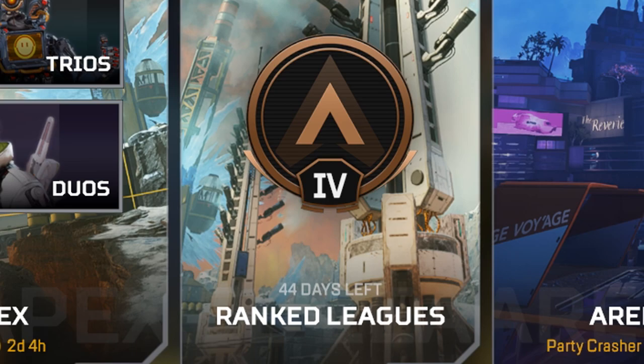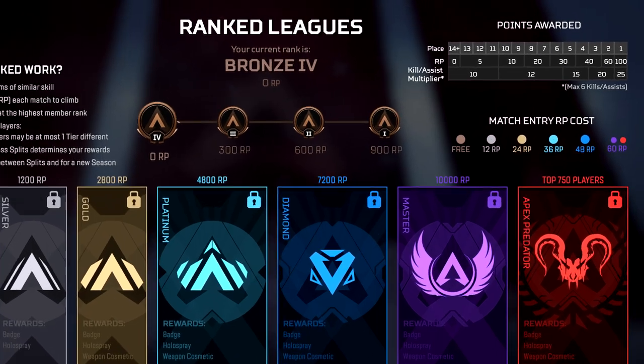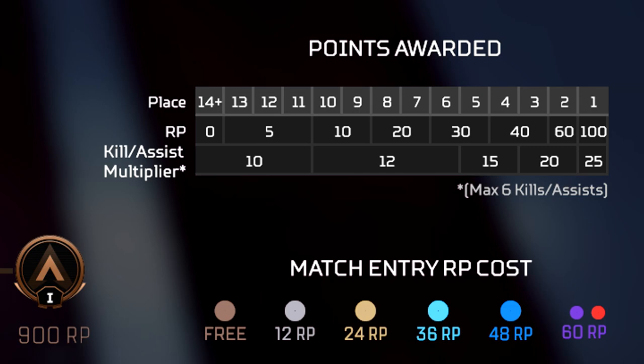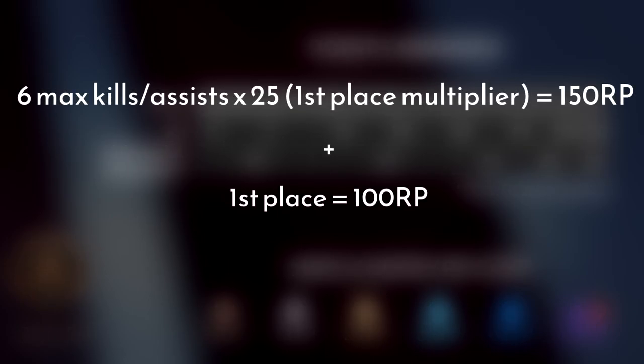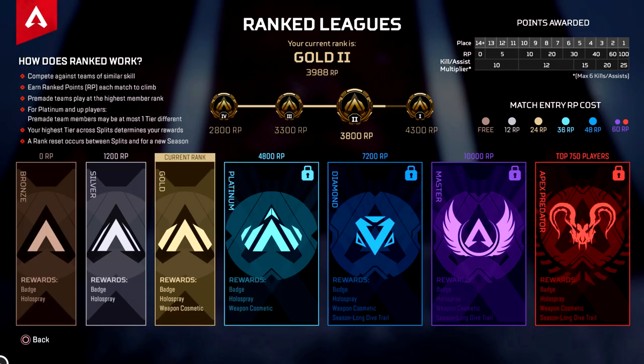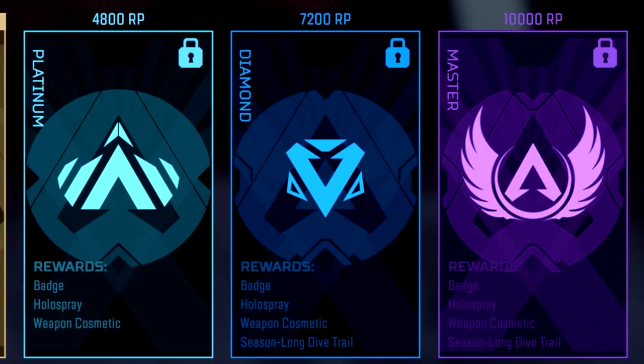Battle royale ranked is exactly like trios — the most basic Apex battle royale experience. The difference is that you firstly need to be level 10 to enter. The better you place in a match, the more points you earn in ranked. The more kills or assists you get — up to a maximum of six — the higher your multiplier. For example, say you reached first place: you would get 100 points. If you managed to get eight kills, you would only get six kills worth of points. Because you reached first place, your kill/assist multiplier would be 25, so 25 times six kills is 150 points. Add your 100 points for winning, you can earn 250 total points in each ranked match. There are seven different ranks to attain: Bronze, Silver, Gold, Platinum, Diamond, Master, and Apex Predator — though Apex Predator is reserved for the best 750 players on a platform.